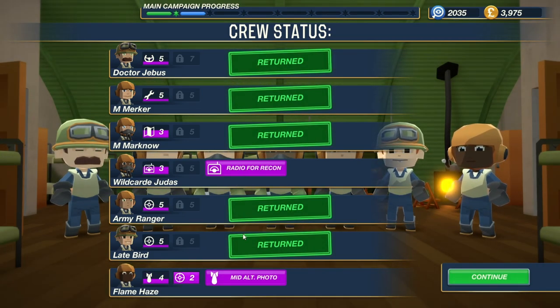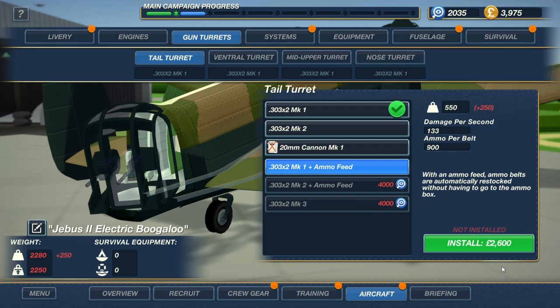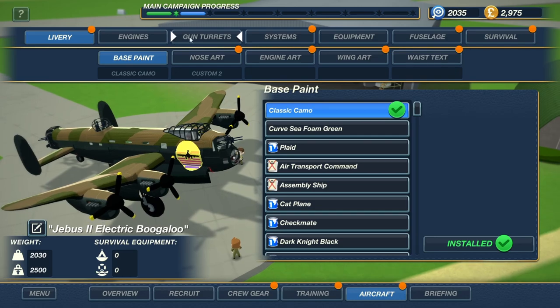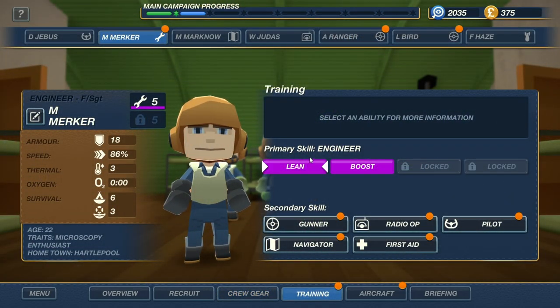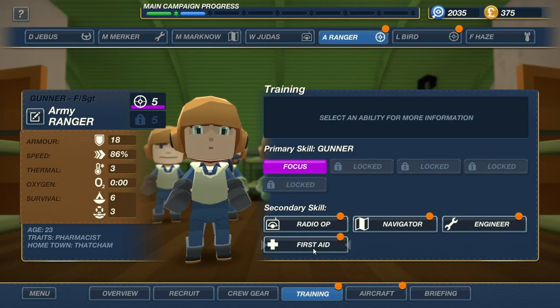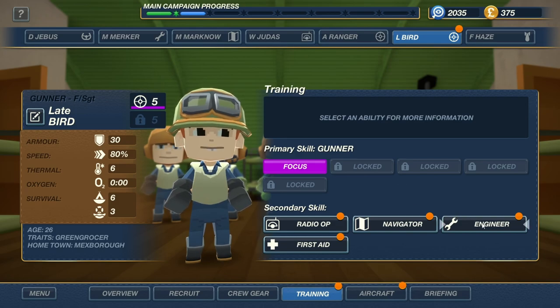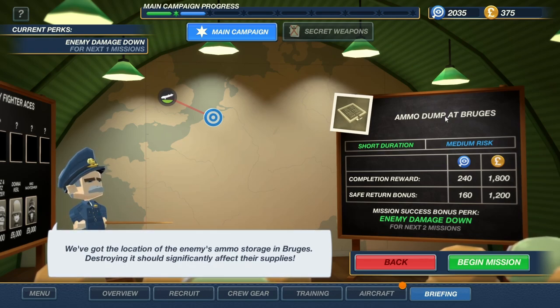Wildcard now has radio for recon and Flame Haze can now take medium altitude photographs — a whole bunch of new stuff unlocked. I'm going to get the Mk1 with ammo feed for the tail turret — it fires a lot and we really need it to hit hard. We need to upgrade the engines to stay under weight limits. Mirko's got a secondary skill unlock — I'm going to get him the gunner secondary skill since he is also our ventral turret operator. I'm going to give Ranger the first aid skill. Natebird can be a backup engineer. I want to keep the enemy damage down, so I'm going to target ammo dumps next.